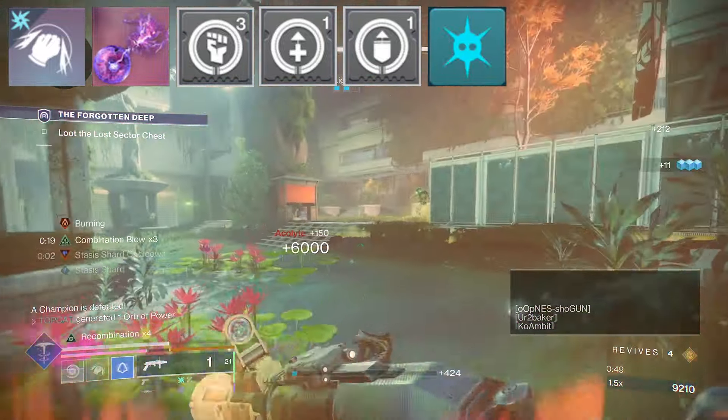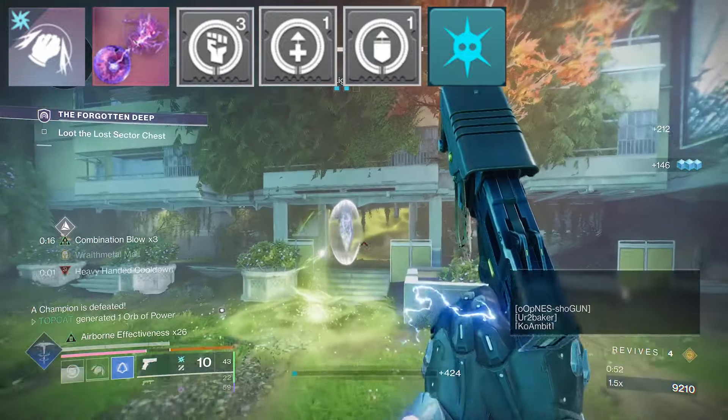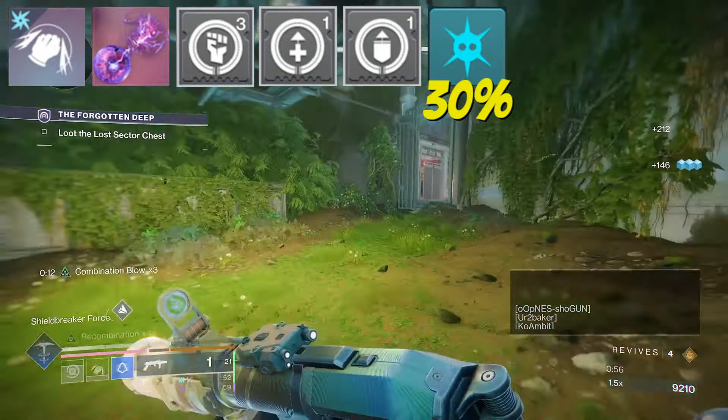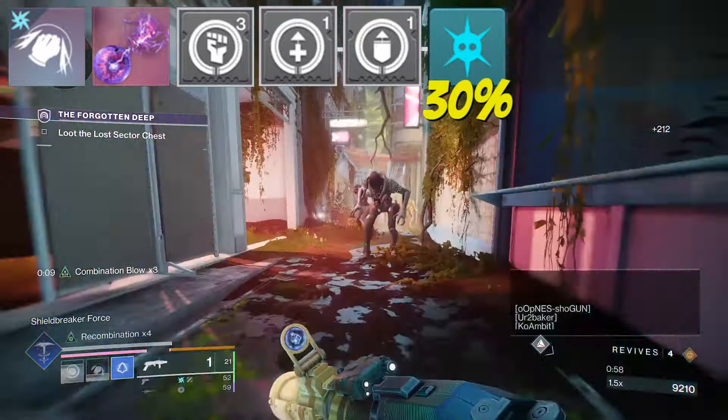Galvanic Armor is going to give us big defensive energy. Whilst we're amplified, we get a 30% damage resist, and our arc melee is going to keep us amplified the whole time.